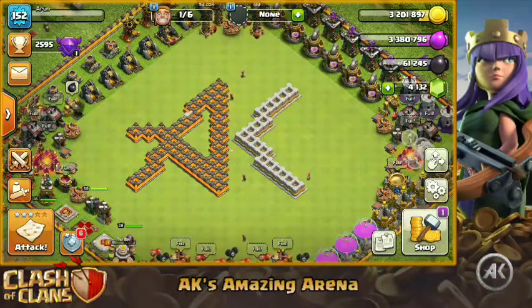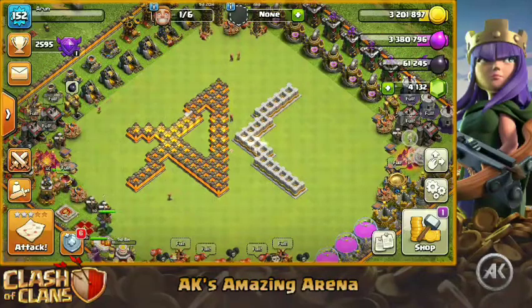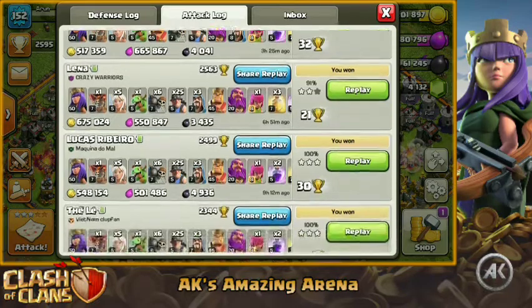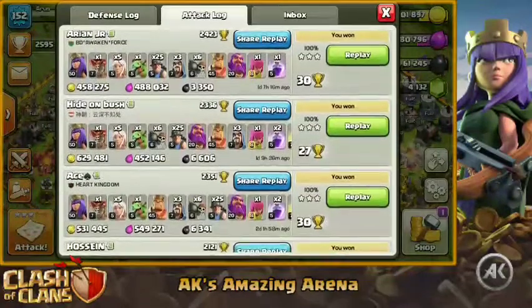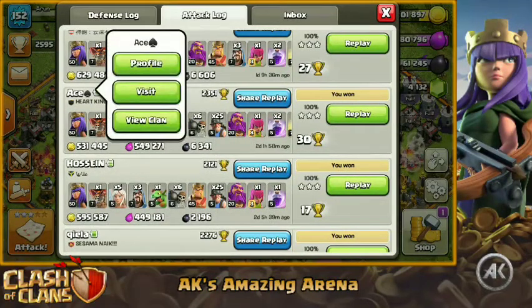About the 100 subscribers special clan war — the CWL is going to be starting first, so we can only do that after CWL. Some of you have already registered for that, so stay tuned. Now let's dive into the first example — check out my attack log: lots of three stars, tons of loot with this strategy.